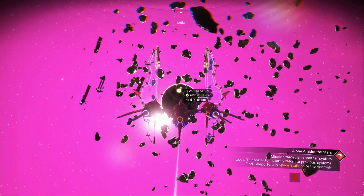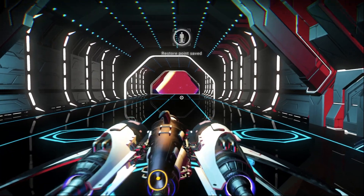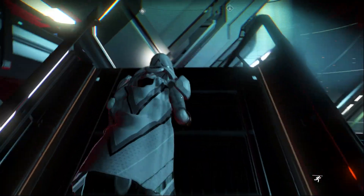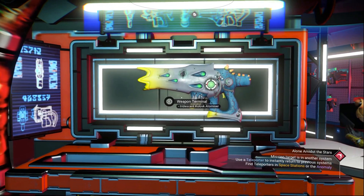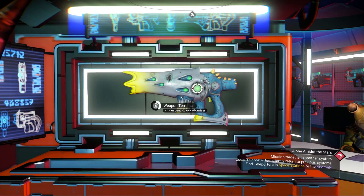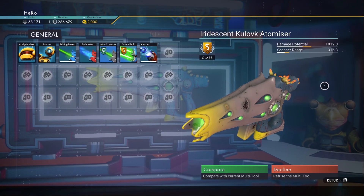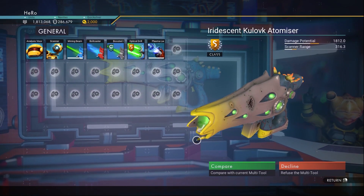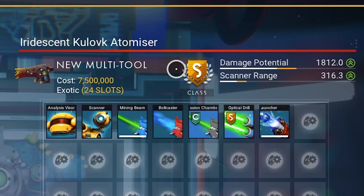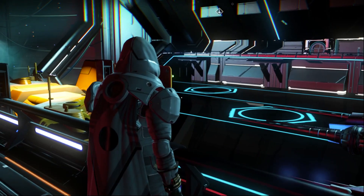We need to go to our ship, go to space, and go to the space station. After you go to the space station, go to the right side to the multi-tool research. You can see this gold, blue, and silver multi-tool waiting for you. Let's click on it — it looks different, I really like it. Let's compare, and you can see the stats are really nice too. Let's exchange it.